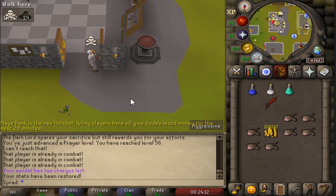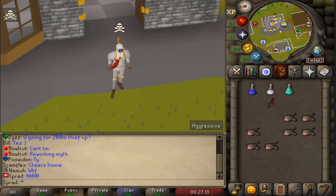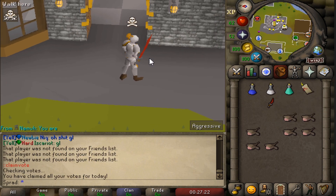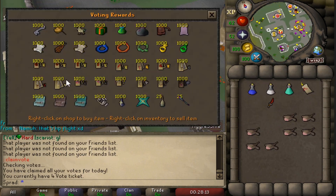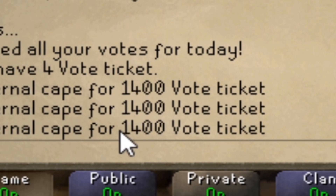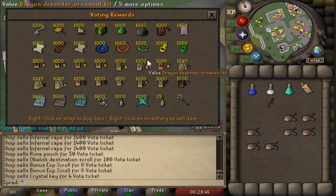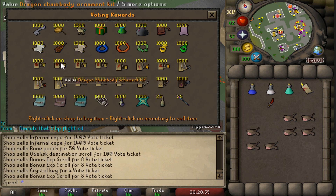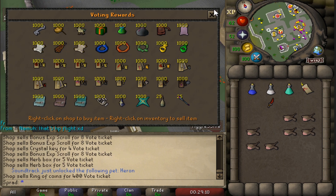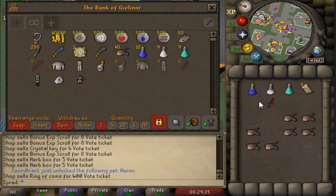I didn't even realize - let's do claim vote and see what we can get from voting. We got four voting tickets. Here's the voting store: from first glance I can see an infernal cape in there for 1,400 vote tickets - ain't nobody ever gonna buy that. There's quite a lot of good stuff though: Rune Pouch, Target Scroll, Teleport Scroll, bonus XP scroll for eight points - so if you vote twice you can get that. I'll save my points for now. It would be cool to see a voting mystery box for the amount of points you get from voting on all sites once, but yeah pretty decent voting store other than the infernal cape being 1,400 votes.